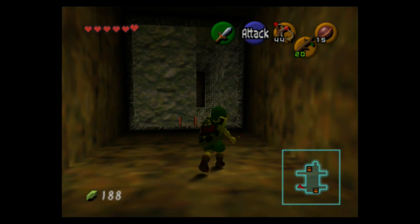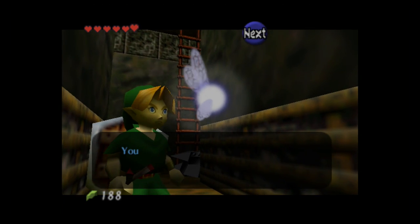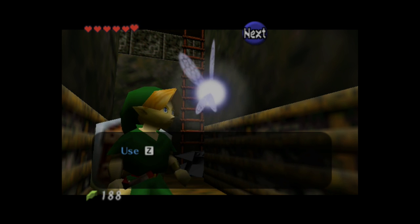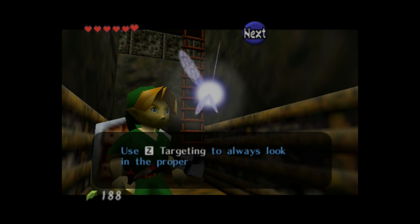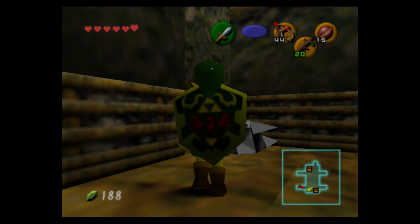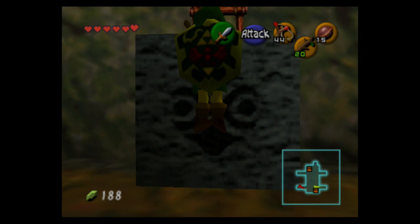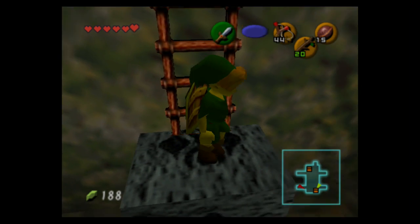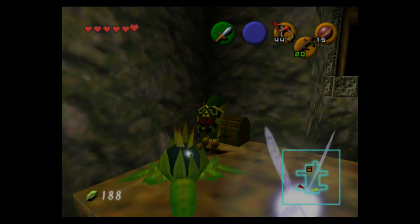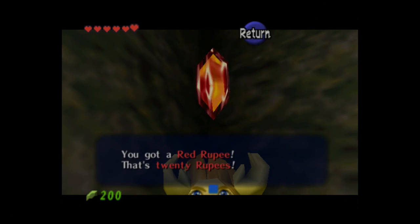This room has a bunch of narrow hallways, and Navi wants to protect you — she'll say you never know what's around the corner, so Z-target things. By Z-targeting she means just change your point of view, because Zelda games early on didn't have a second analog stick — then they did, then they didn't again. In this small chest there's 20 rupees.